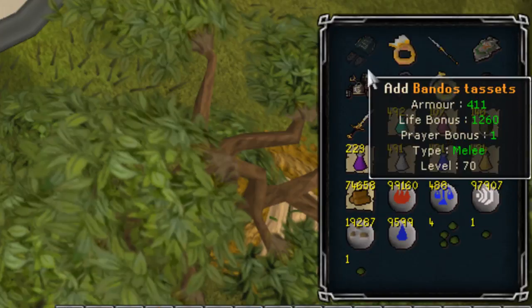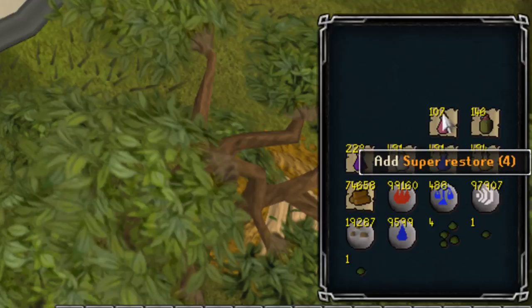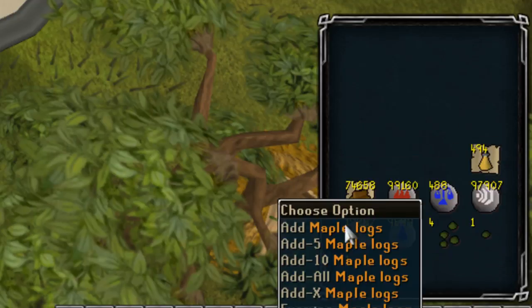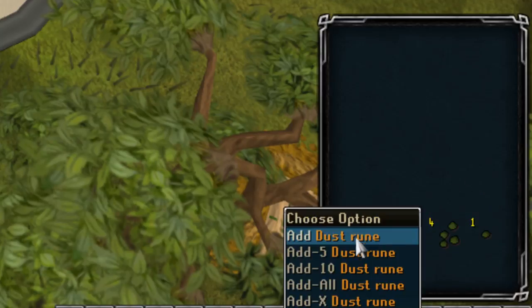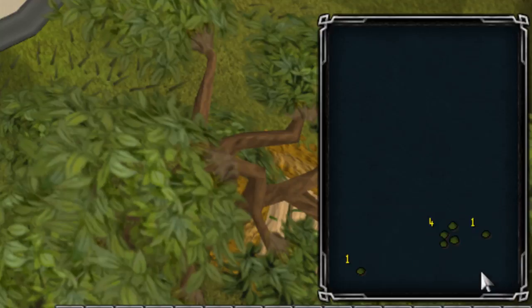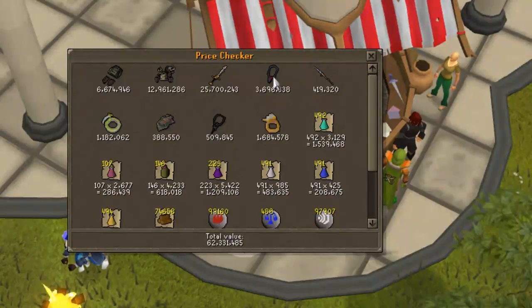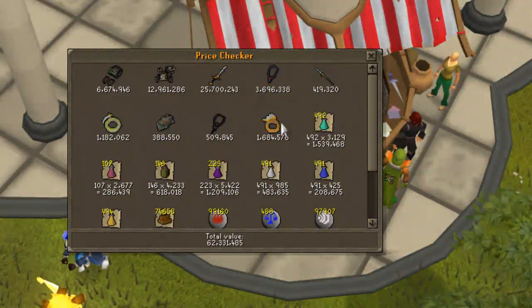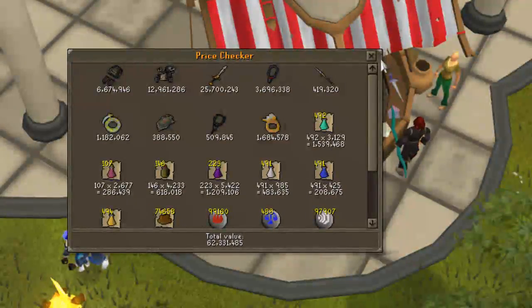So my bank is worth... 55 mil. As you can probably notice, my bank isn't the biggest bank in the world. Like, it doesn't have Torva and Virtus and that stuff, but it's got what I need to do what I do. So there it is — 62.3 mil. Mainly the first three lines is my bank, and then the rest is just there. But that's cool. If you enjoyed this bank video, please leave a like down below. Also, just comment, do whatever you need to. Really appreciate it. Thanks guys, see you next time. Bye.